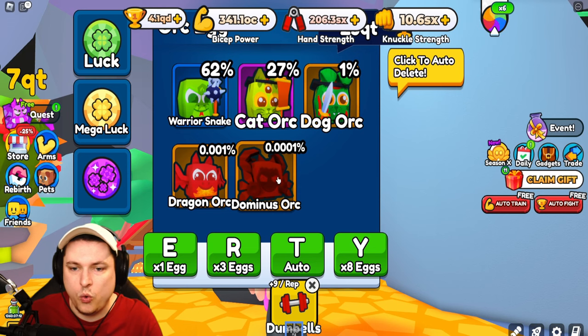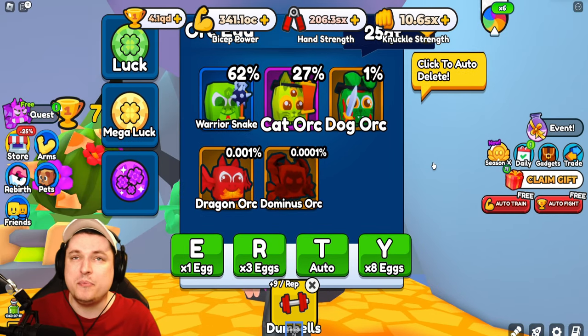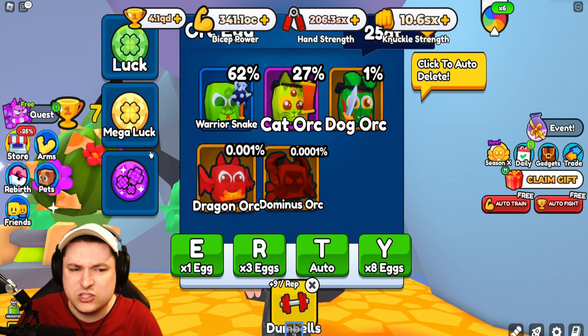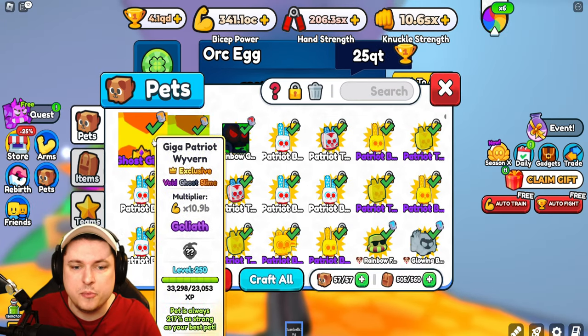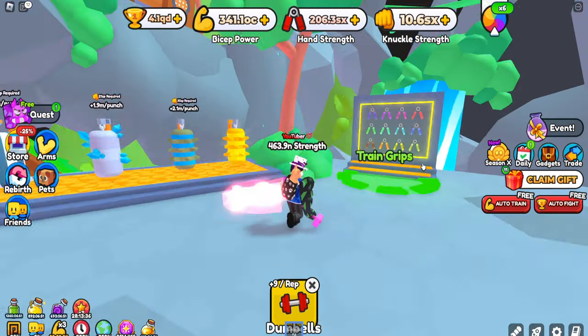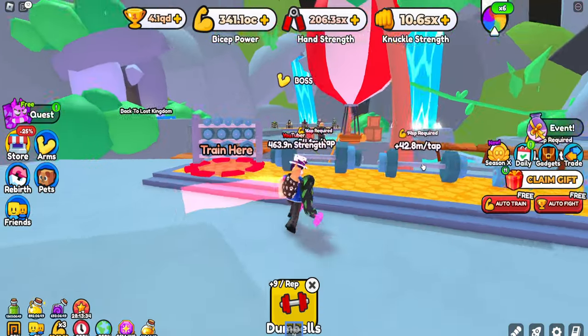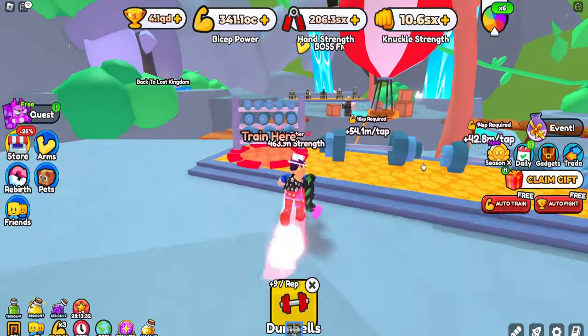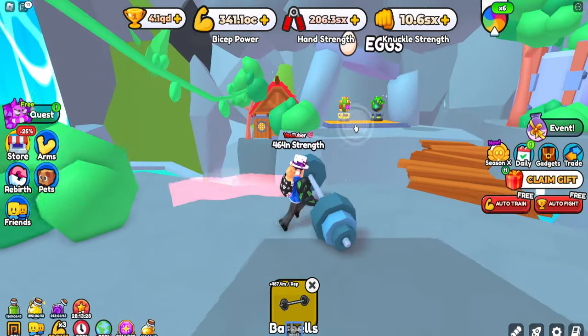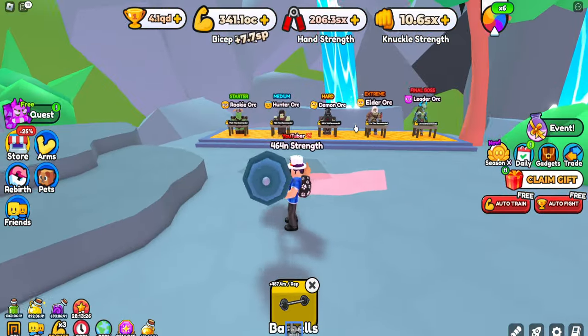The eggs hold the new dominus orc, which I think came out at like 12 or 15 trillion, or something like that — you could get a billion as total power, so that's still very good. There are also some new grips, new punching bags, and new weights, which are always awesome and usable to grind yourself a little bit more strength.